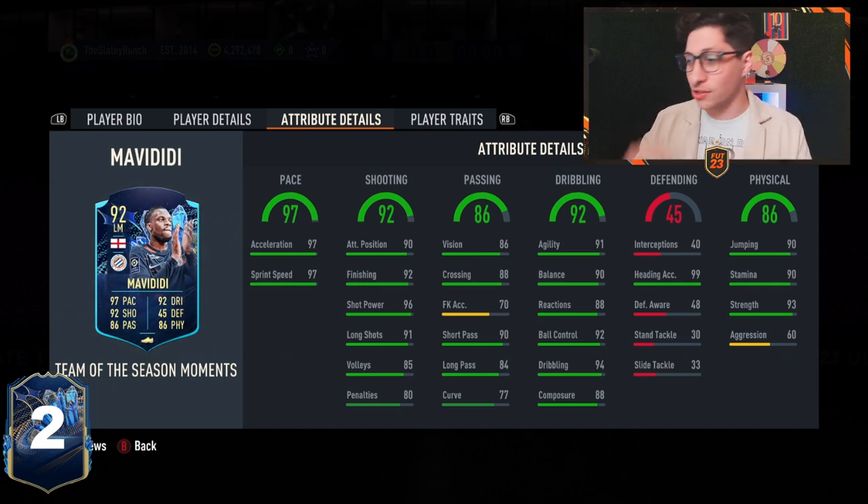So there's a lot to like and a lot to not like about this card, and we're going to go through what we need to work on in terms of chem style. 93 strength I really love on the card, but 60 aggression I don't. Dribbling stats are solid in some areas but low in others — 88 reactions is low. Even 90 balance and 91 agility isn't that crazy for what some cards have in the game now. But 94 dribbling is really nice. Shooting stats are good — 96 shot power with 90 finishing and 90 tag finishing is pretty solid with 97 pace splits, which is brilliant.